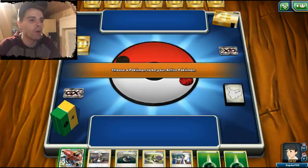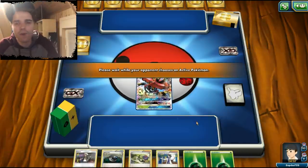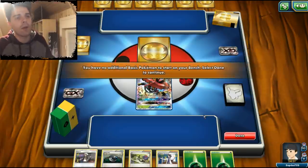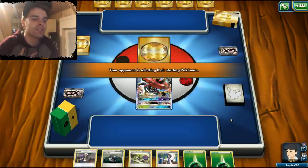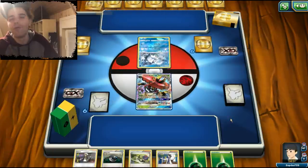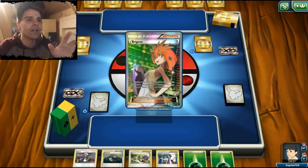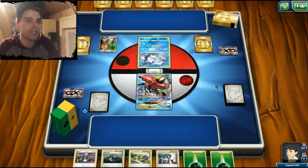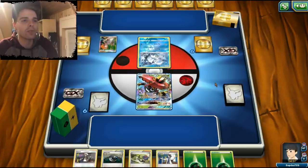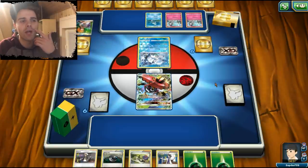We have Tapu Bulu as the opening Pokemon, which is great, and we even have Guzma. If the opponent just has a Remoraid in the active position things would be awesome because I saw water in his deck. He has a Qwilfish, but we do see a Remoraid on the bench. He has a first turn Bridgette, which will probably set up a bunch of Ralts.